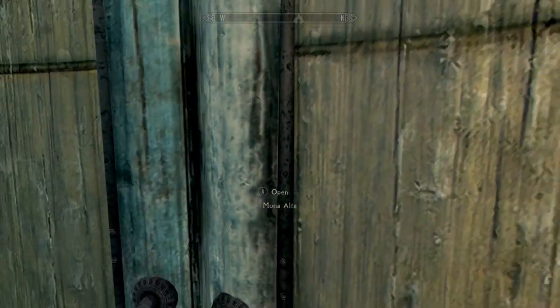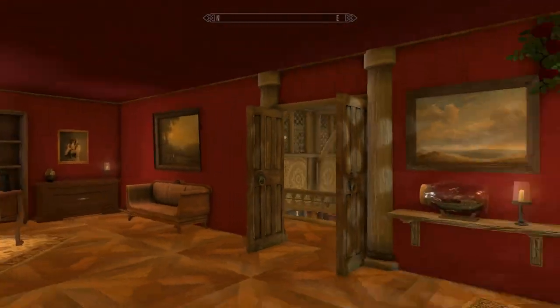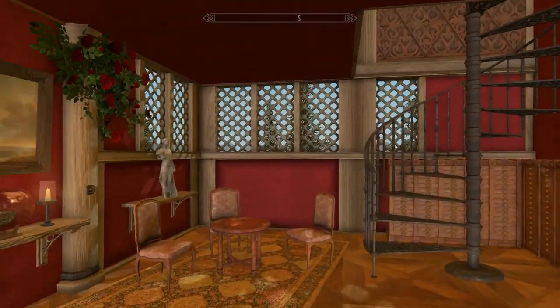Let's go back inside the Mona Alta. I will leave a link in the description. Go comment on the Bethesda page, give support to the modder - give them some love. It must have taken a lot of work to bring all the different assets in here to make this crazy epic house. What a player home. 500 megabytes is obscene, especially for a house.